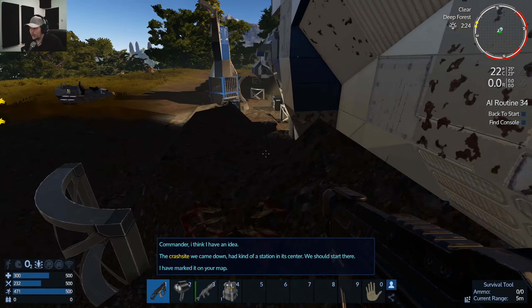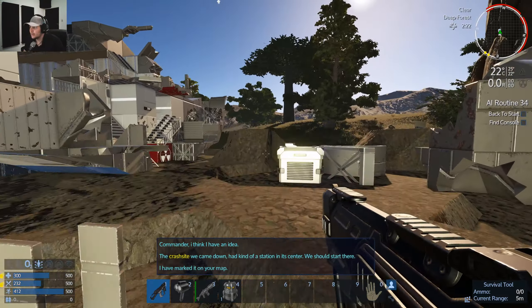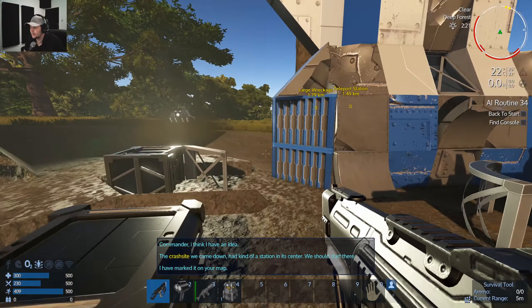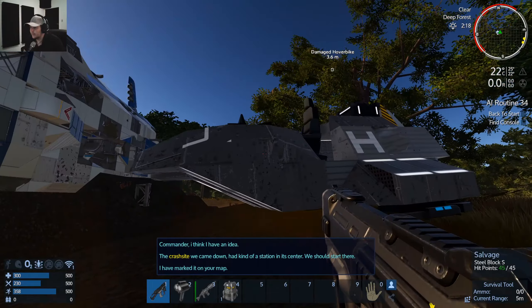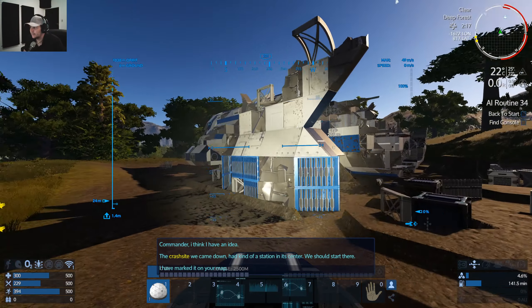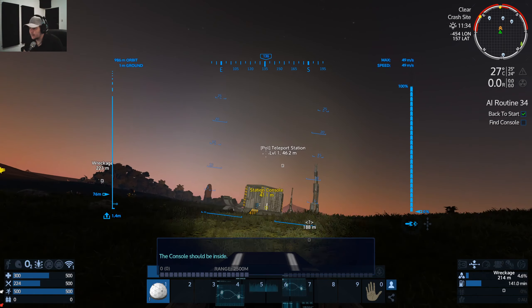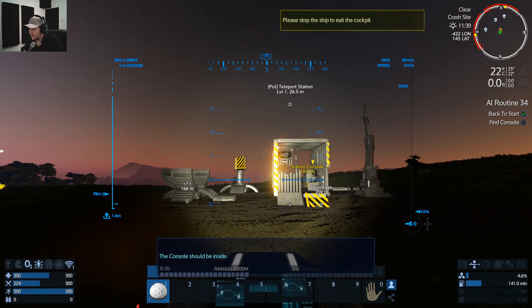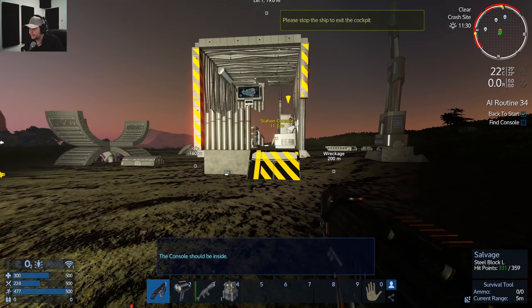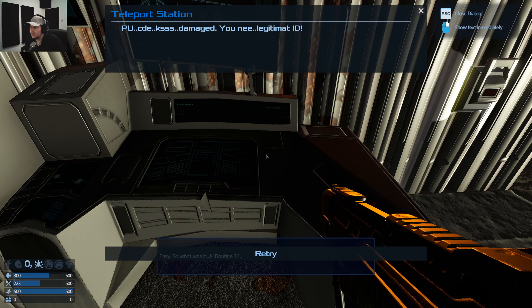Commander, I think I have an idea — the crash site brought down kind of a station in its center. Yes, there was a station. We should check it out — mark it on your map. Let's go. Teleportation console should be inside — let's check it out.